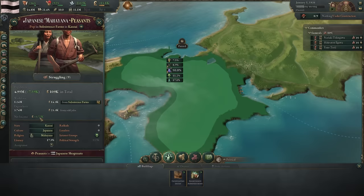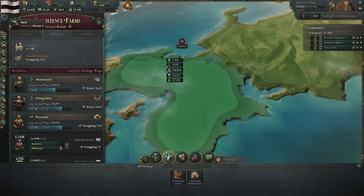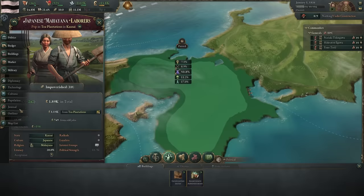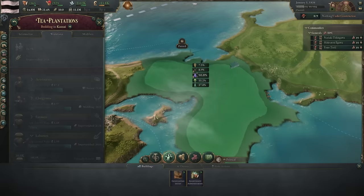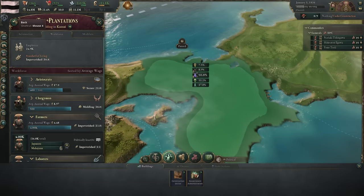These peasants have a really really low standard of living. Their annual income per working adult is 0.59 — basically 60 pence a year. By contrast, laborers on tea plantations are making nearly 3 pounds a year, and farmers on those plantations are making about 4.5 pounds a year. One of the things we want to do is increase the velocity of money in our country and increase the quantity of money.